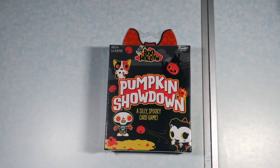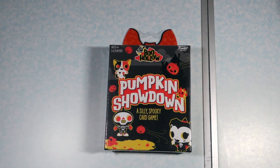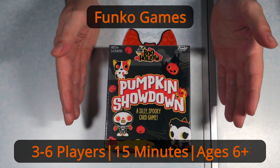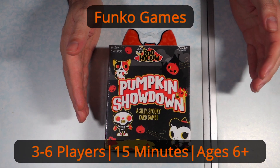Now Boo Hollow is a Funko product. I know that they have a line of figures and some other things, and so Funko Games came out with this game, Pumpkin Showdown. It is for 3 to 6 players, plays approximately 15 minutes, and is for ages 6 and up.